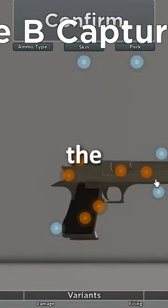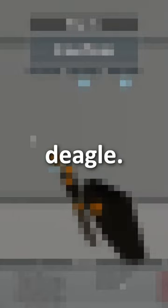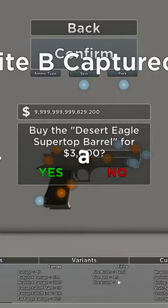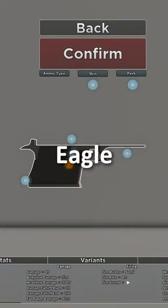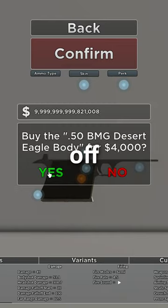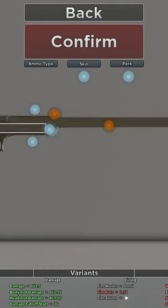So all we gotta do is grab the Deagle, throw it out the window, and then make the 50 BMG Deagle. First things first, we need to take the Deagle and give it a 50 BMG Desert Eagle handle — and oh my god, it looks ridiculous. Next thing we need to do is take off the barrel and give it the longest barrel possible.